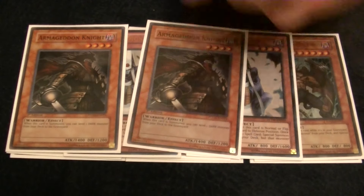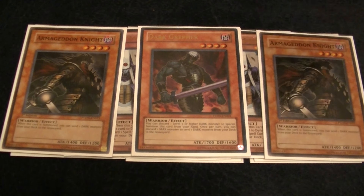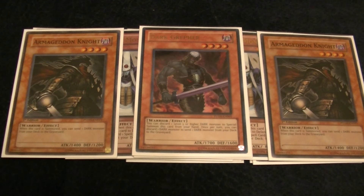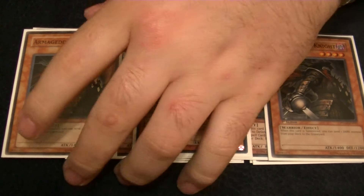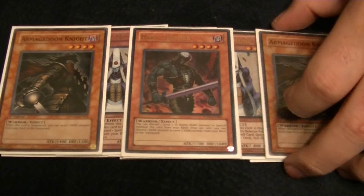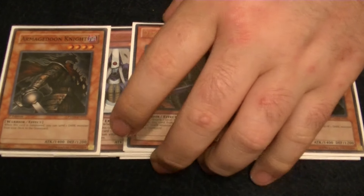We are playing 3 copies of Armageddon Knight and 1 copy of Dark Greffer. In previous builds of Dark Hero, I've always gone with 2 Dark Greffer and 1 Armageddon Knight. But now, since we're including Red Resonator into the deck, I've noticed there are a lot of times where I'd rather have Armageddon Knight versus Dark Greffer. I've changed the ratios many times — 3 Greffer and 1 Knight, 2 and 2 — and I've finally settled on 3-1. I still have the utility of Dark Greffer by pulling it out with Summoner Monk, but having Armageddon Knight in hand with a Red Resonator seems to be the best approach.